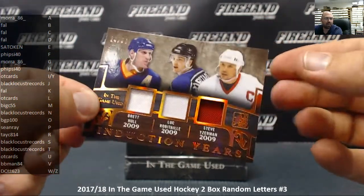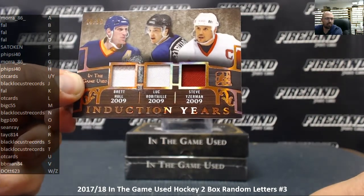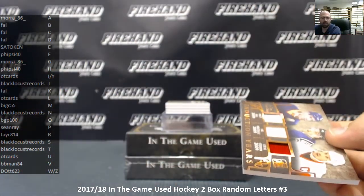The letter H goes to Fisai40. The letter R goes to Tasey814. The letter Y is OT Cards. Let's go to random.